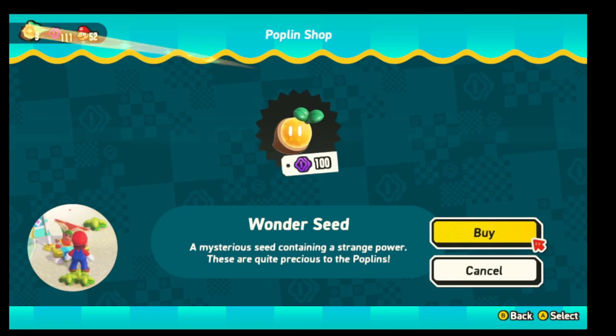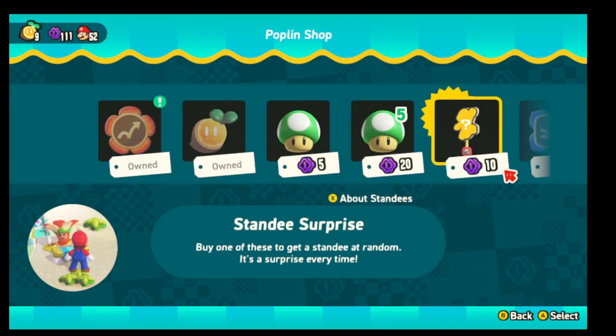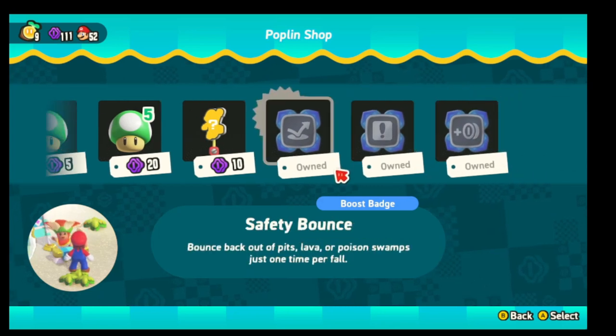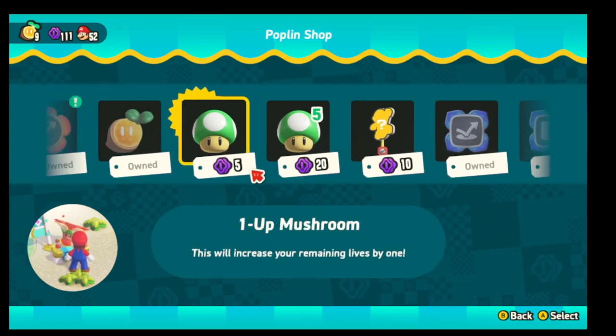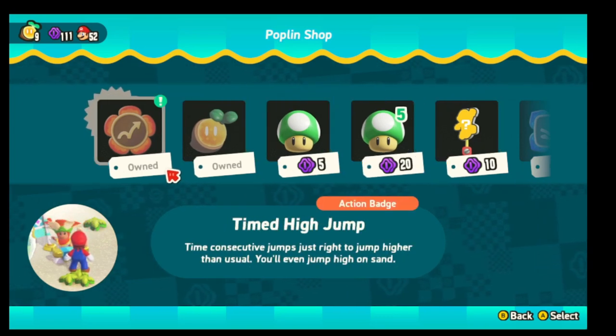We also want our Wonder Seed, as always. You can get the One-Up Mushroom or a set of five. I only had 111 coins, so I'm not going to waste any on the standees right now. That covers the World 4 Poplin Shop and what you need to get here.